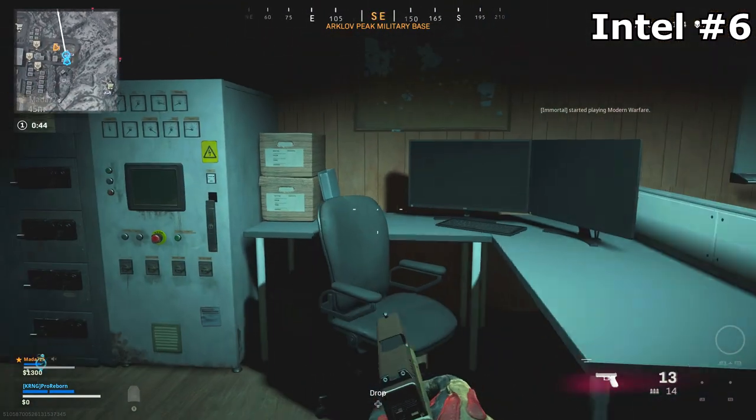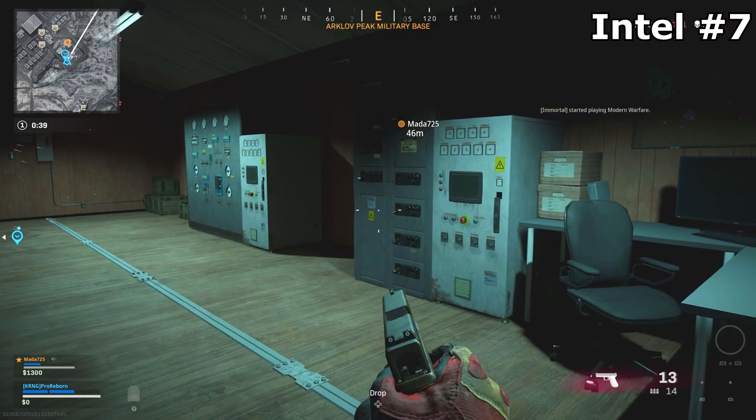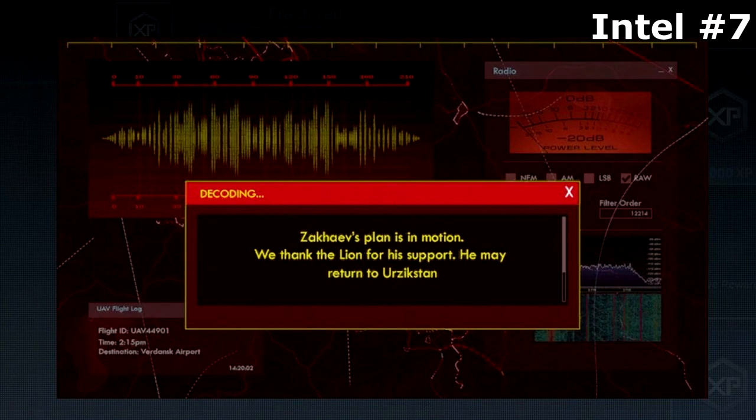Now if you run into minimal bugs and everything goes as planned, once you finish the sixth step, the seventh step will automatically be done for you. If you head back over into the intel part of the main menu, you guys will see that you get the final piece of intel saying that Zikaev's plan is in motion and that he will be returning to Urzikstan, which will lead us into the week two missions for the intel.